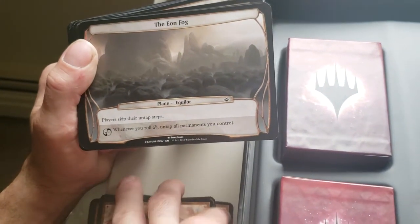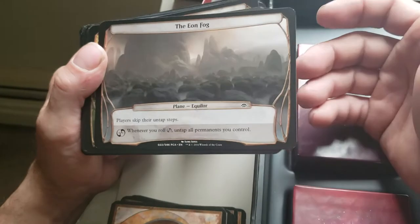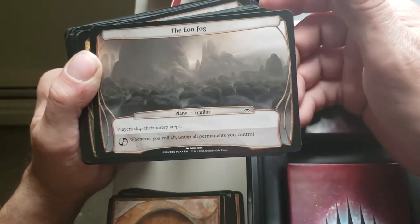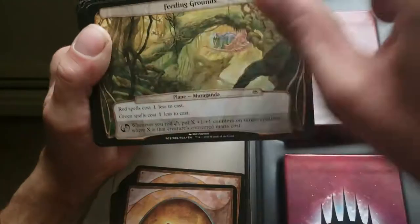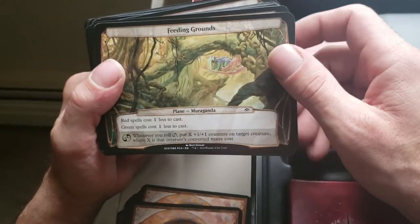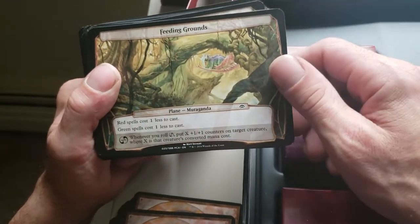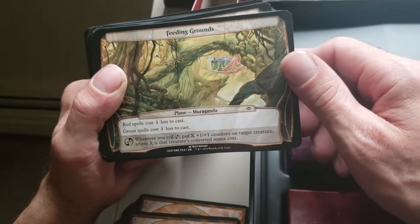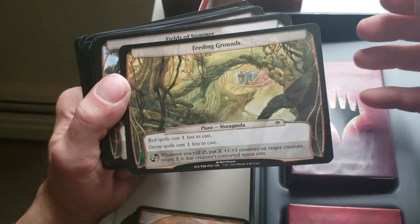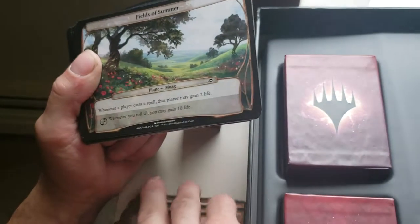The Eon Fog — players skip their untap steps. Whenever you roll the ability, untap all your permanents — not just creatures, that's everything, land too. Feeding Grounds — red spells cost one less to cast, green spells cost one less to cast. Hit the ability, put X +1/+1 counters on target creature where X is that creature's converted mana cost. Eldrazi with a converted mana cost of six and up — seriously.